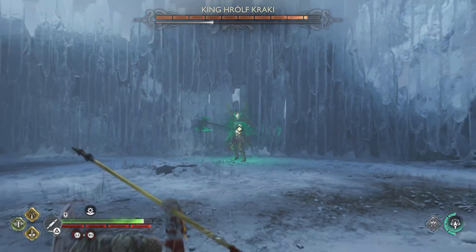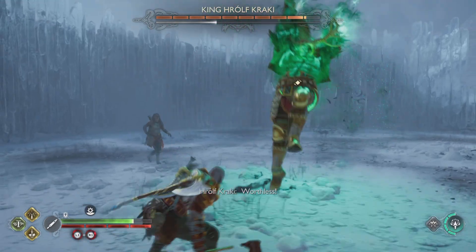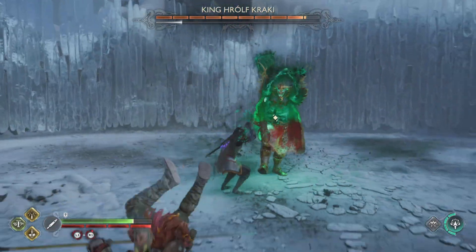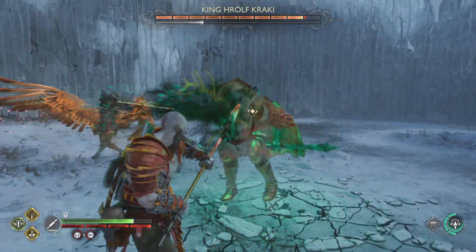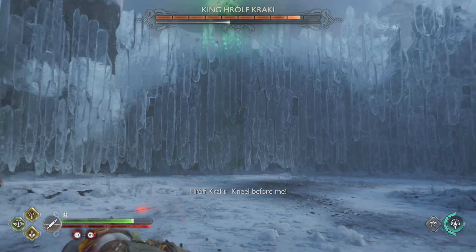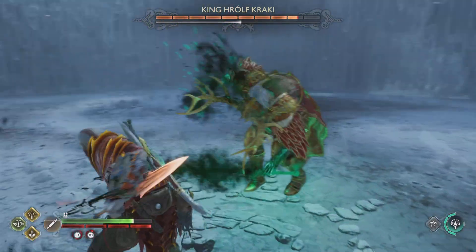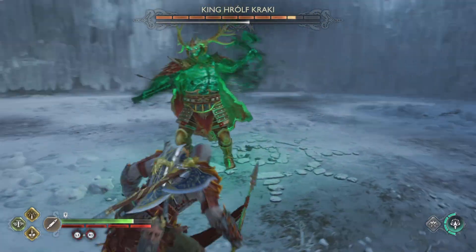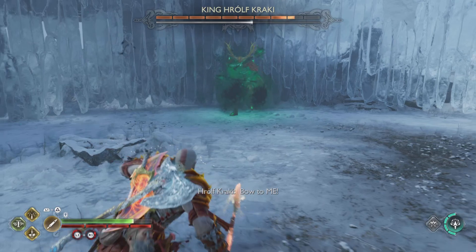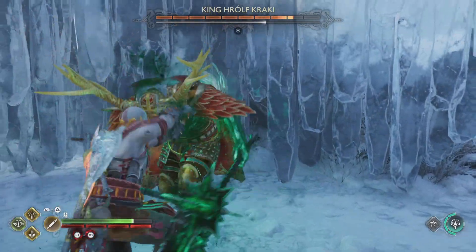Make sure that you attack him and pay attention to what attacks he is doing to you, or else you're going to get thrown around like a rag doll. When you see the red circles, as always you can't do anything about that — you're going to need to dodge away. If he jumps up in the air, don't dodge right away because if you dodge as soon as he jumps he is going to land on you. Give it a couple of seconds before you start rolling away.